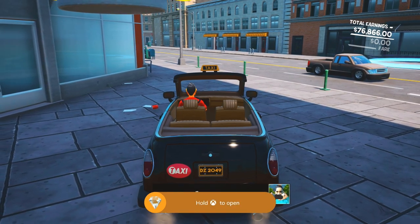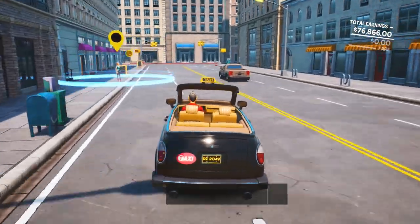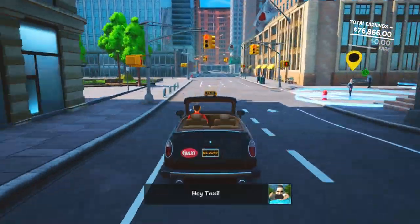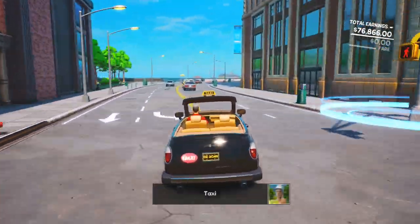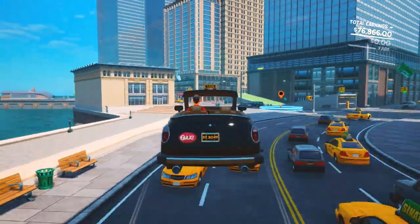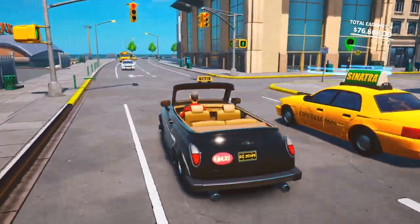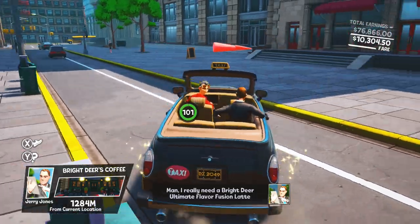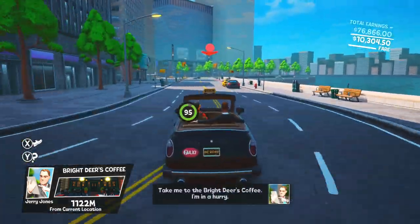Head forward down this road, take a left, head all the way to the end, take a right, and you should be by the shoreline area. Go forward down this road, and over here take a right — Jerry Jones is right here, wearing a suit with a blue tie. Pick him up, drop him off at the destination, and I'll pick up commentary once we get there.